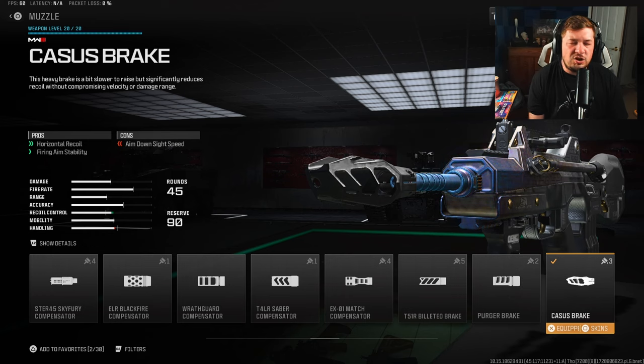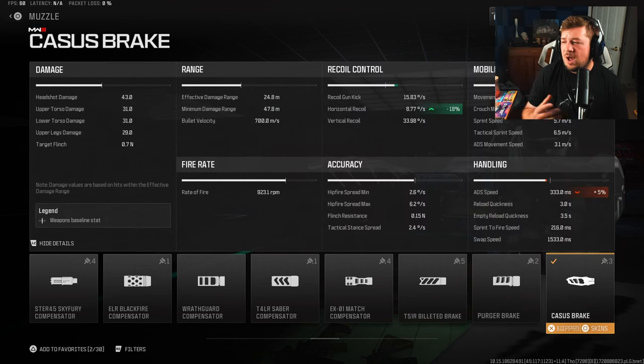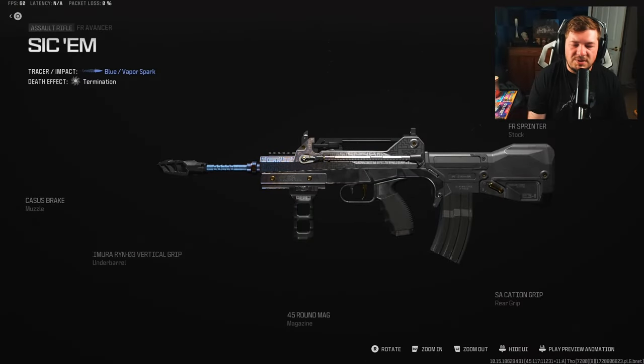Our final attachment is the Kasus Break to target horizontal recoil control and fire aiming stability. The fire aiming stability controls the visual shake, and now we're targeting horizontal because we just handled vertical with the under barrel — 18 percent horizontal recoil control along with improved fire aiming stability. Here are all your attachments on screen, feel free to copy these down.